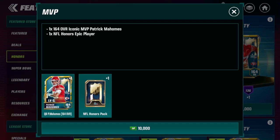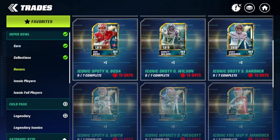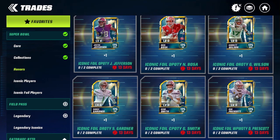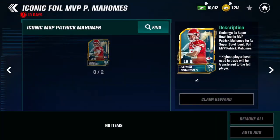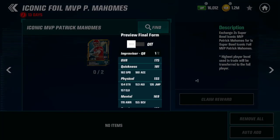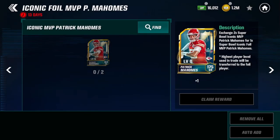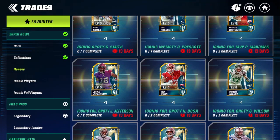Let's compare the stats of the three quarterbacks in the NFL honors program. We'll start with the foil players since those are the highest versions. The 175 overall Patrick Mahomes has 182 speed, 188 throw power, 180 short, 175 mid, and 176 deep. He is a very powerful quarterback — that 188 throw power before boosting is an absolutely insane stat.